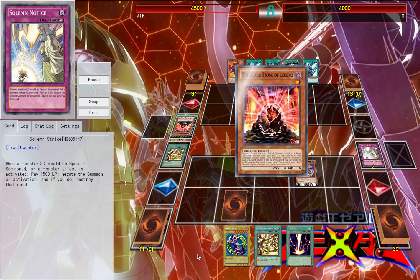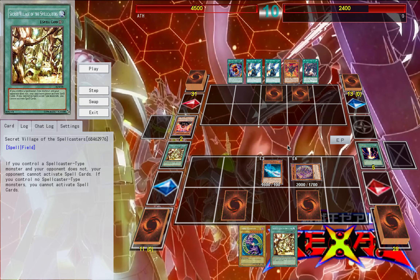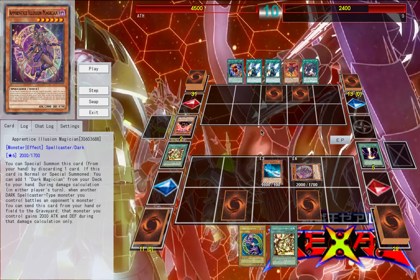You'll see I even switched my Apprentice Illusion Magician into defense mode, just for the simple fact that I didn't know what he had and I didn't want to risk running into a Mirror Force and having both my monsters swept off field. Because again, you need to keep Secret Village up and you need to keep it working for you. So keeping one Spellcaster on field at all times is basically your go-to. That is going to be your play style: keep Spellcasters on field and protect them with your life.